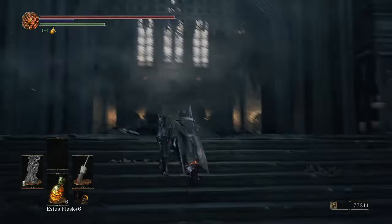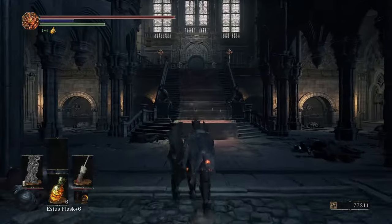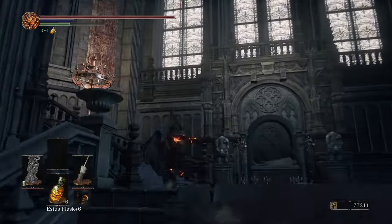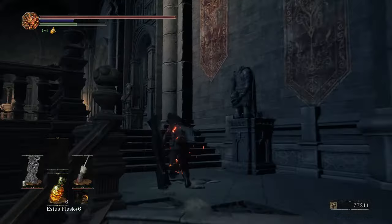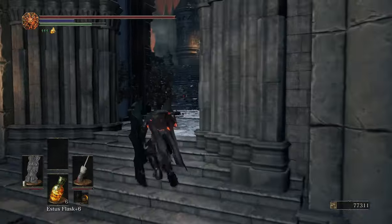This opening right here is actually closed and you're gonna have to go around — I believe it's that way — to open the gate. There's a switch somewhere you can pull, but that's not what this video is about. This is strictly for the Sunlight Altar, so you're gonna go up here to the left once you have that open.